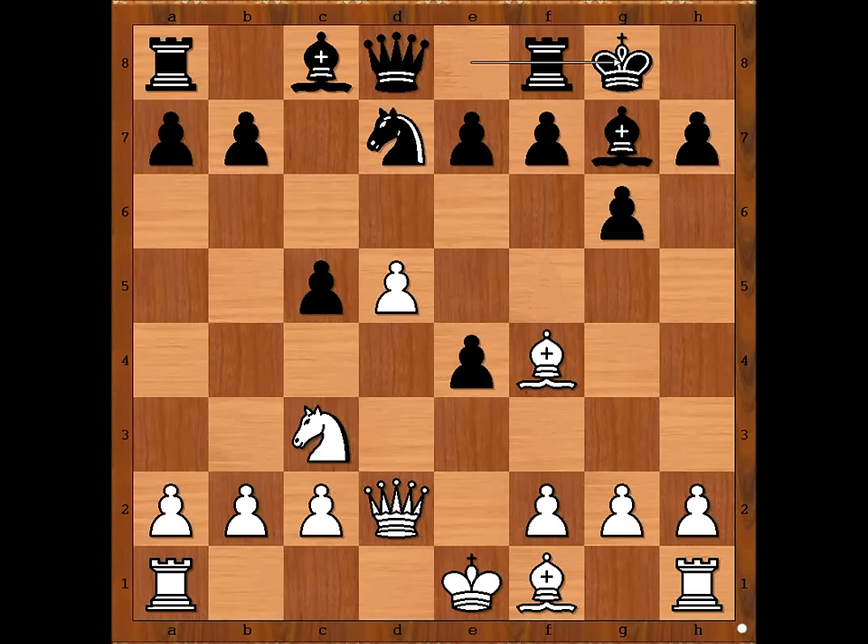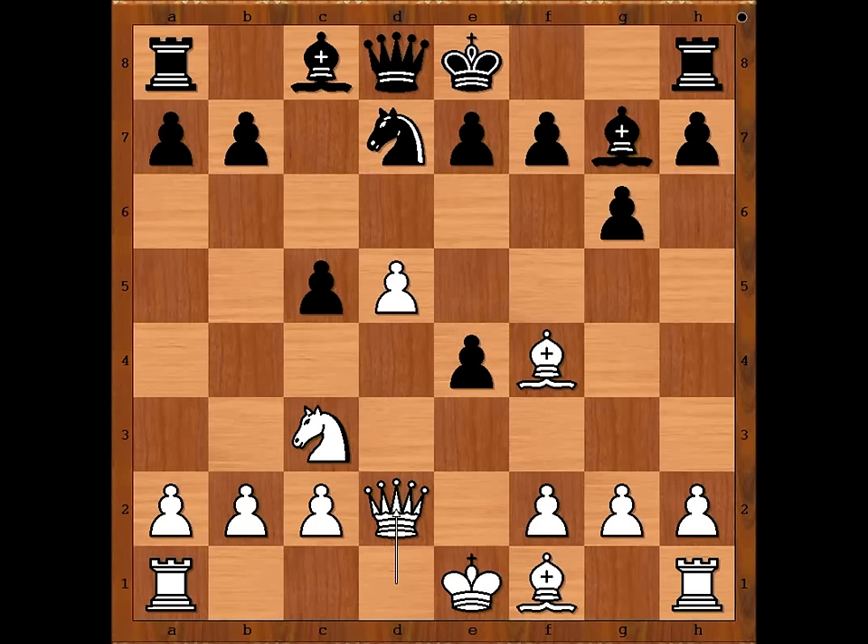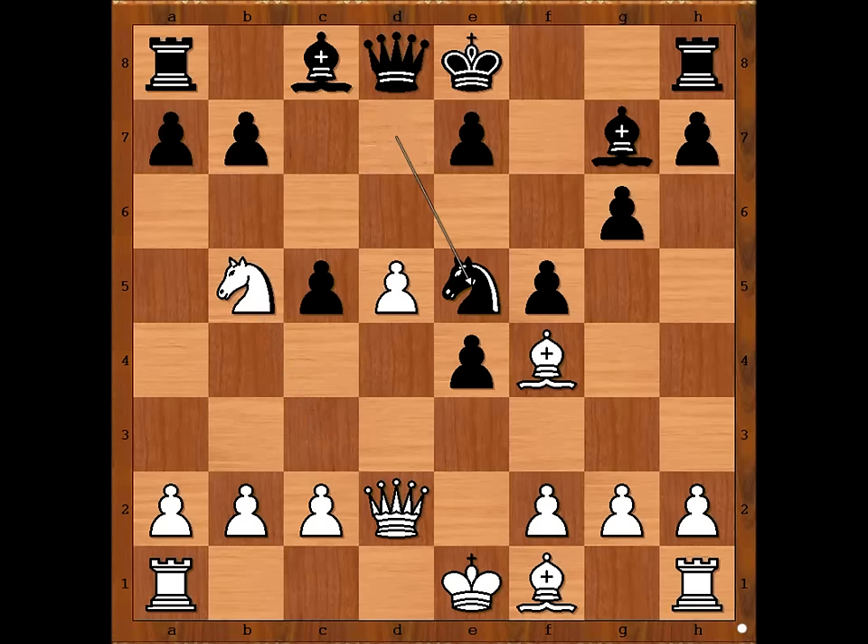Better was castling. If white takes on e4, then bishop takes on b2, and we have f5. Perhaps black counted on some quiet continuation, maybe bishop to e2. But Yevgeny Boguslavsky played the best move — knight to b5, threatening knight to c7 check, winning the rook. Knight to e5, blocking the diagonal. White to move.